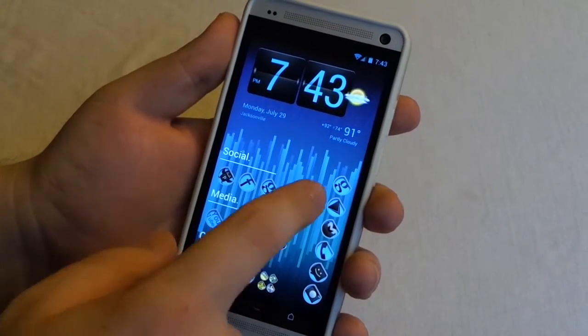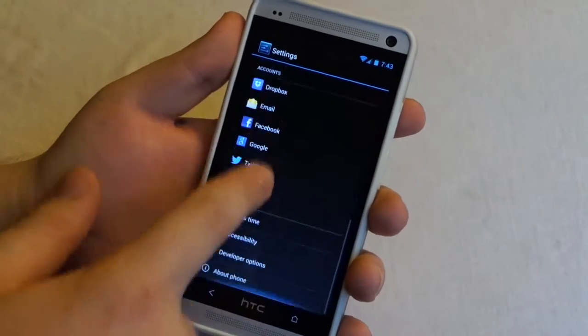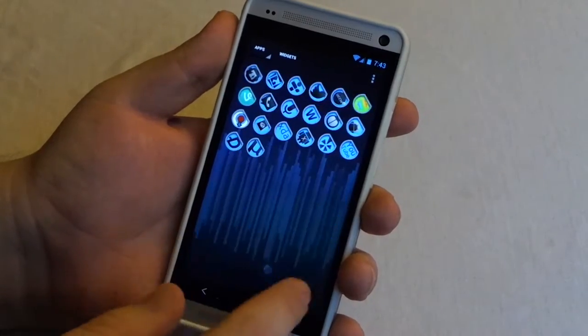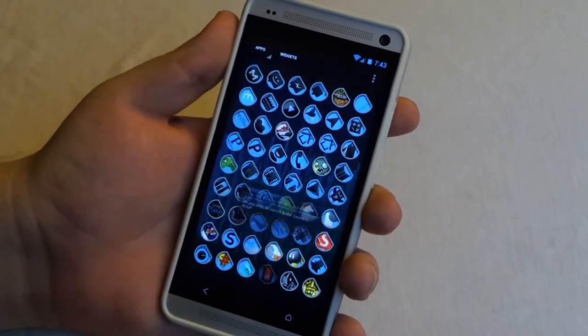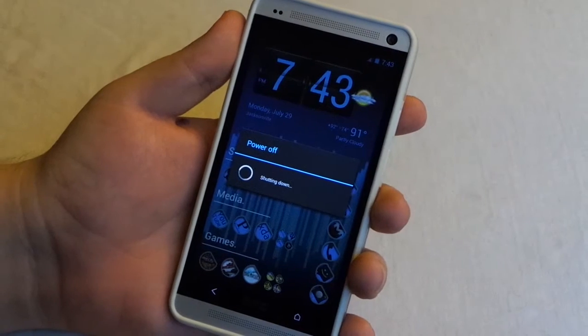I am on the Google Play Edition ROM with Android 4.2.2 — it's just stock Android. If you go into your app drawer, there is an app called Switch, which is easier to see on the Google Play Edition. All you do is tap it and it asks you if you want to switch to the Sense ROM, and we're going to go ahead and hit yes.